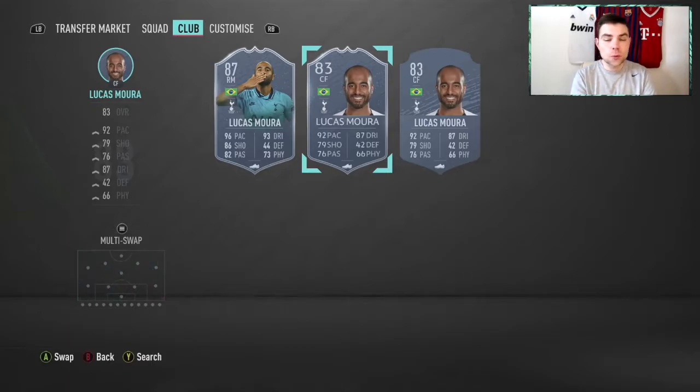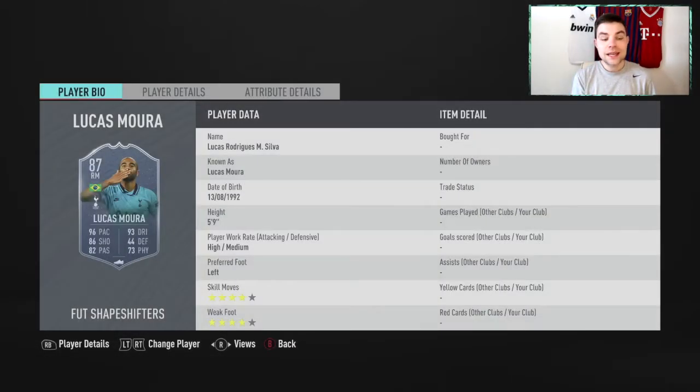Looking at the base card stat boosts: he gets plus four to pace, seven to shooting, six to passing, six to dribbling, two to defending, and seven to physical. Some really nice boosts overall — plus four overall — and the boosted card looks really good.